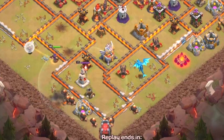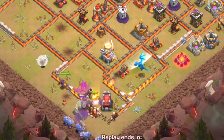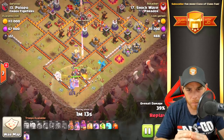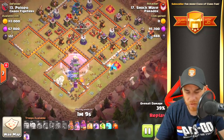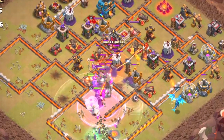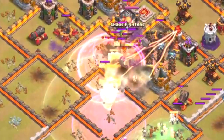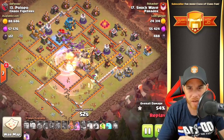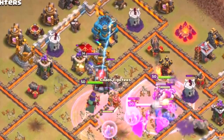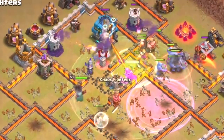Next you're going to see the giants spread into a very lightly defended compartment with a mortar, and the queen helps out there. Then the bowlers join with the barbarian king, witches, and grand warden — really great maneuvering straight up into that eagle artillery, taking it down with ease. Rage spell dropped, boosting everything as they move into the clan castle troops — poison spell placed, plus a heal spell for the bowlers as they move through a heavy defensive area. Grand warden's ability is used to save the bowlers and protect the giants as they move into some hidden teslas. The wall wrecker continues to progress into the final compartment.